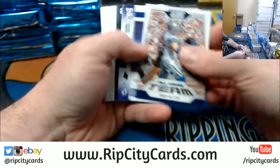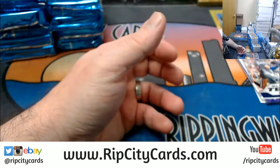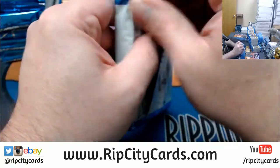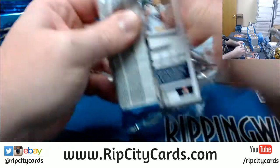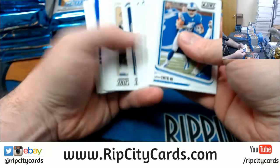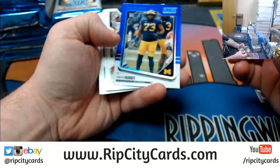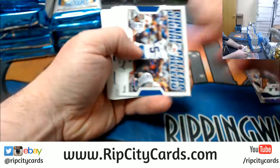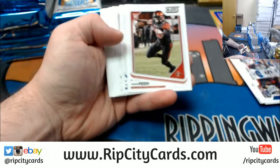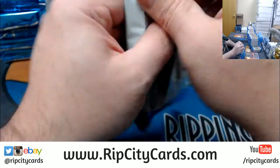We can move a little bit quickly through with all the base there. Stafford to 50. Your inserts. And your rookies. Autos will show up in that numbered spot. So we've got vets, a Hurst to 35, some inserts, and some rookies.